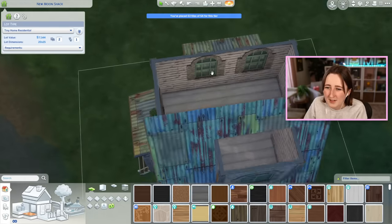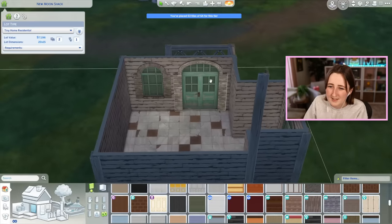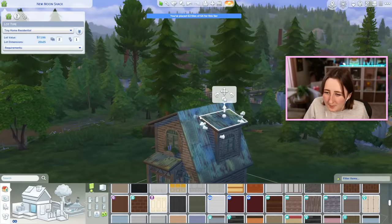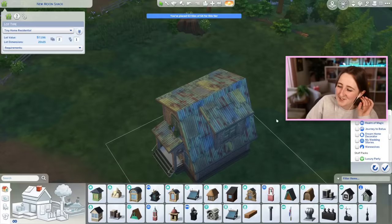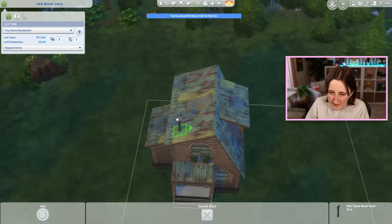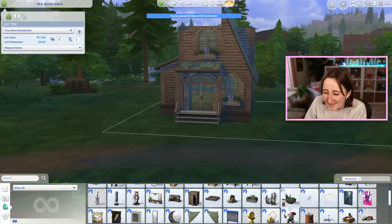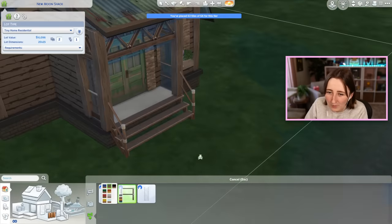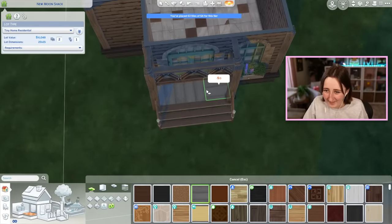I think I'm gonna do wood upstairs and then the stone, destroyed flooring downstairs. We can try to make this part look a little less plain. Maybe they could have a chimney — there's no chimney from werewolves. Oh, I forgot we had a staircase from werewolves! I was using the one from Get to Work, but this one looks way better. That problem solved.